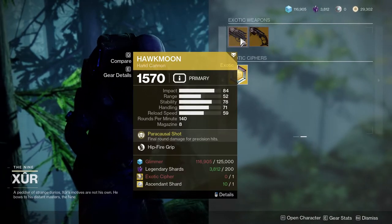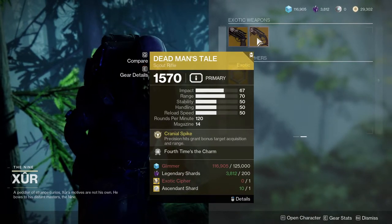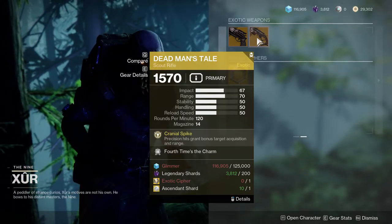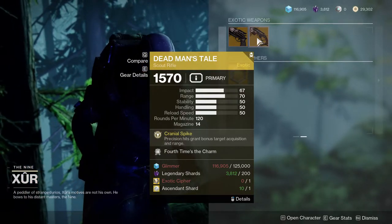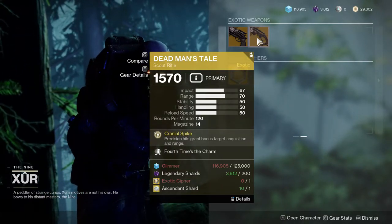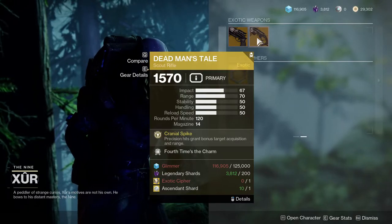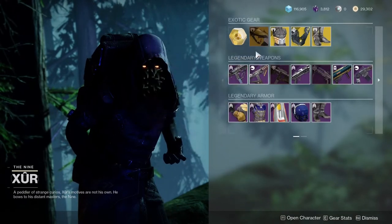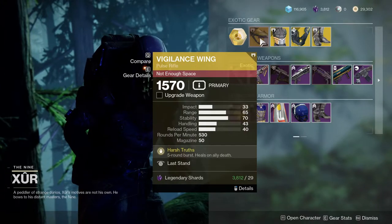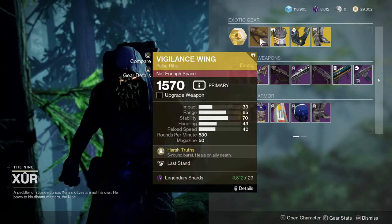For exotics, we're looking at Hawkmoon with Hip Fire Grip — I'm ignoring that. Dead Man's Tale with Fourth Times a Charm — I would recommend this one so hard. The fact that you can just keep shooting it for almost forever is such a dub — definitely pick this one up. We also have Vigilant Swing with nothing — just Vigilant Swing. That's pretty cool.